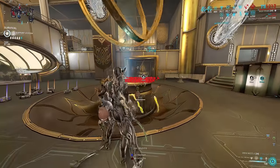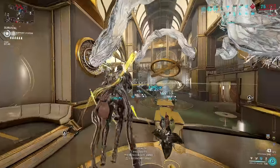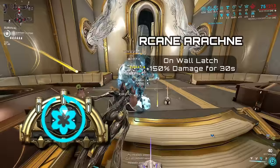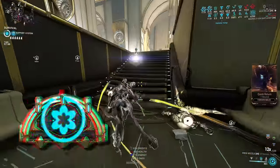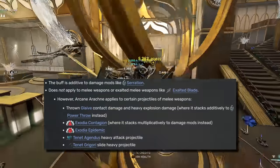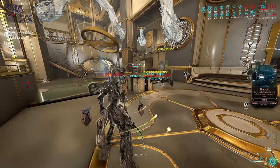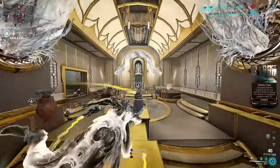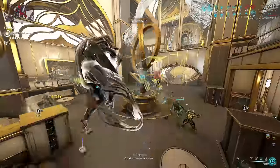That's not all. Exodia Contagion and Breach Surge also scale from external base damage modifiers, such as Arcane Arachne and Vigorous Swap. Arachne is a base damage multiplier, just like Vigorous Swap — however it only affects guns and does not work on melees. But it does affect thrown melee projectiles, meaning it can boost Exodia Contagion's projectile damage, where it applies multiplicatively to your damage mods and not additively. So another small Eclipse alongside your Eclipse. The best part is that it also affects Surge Sparks, since Breach Surge is coded as a weapon, and Arachne boosts its base damage. Arachne is then multiplicative with Ability Strength.